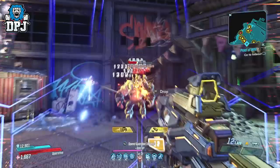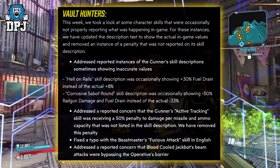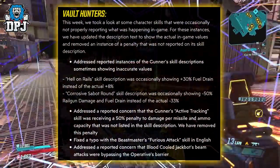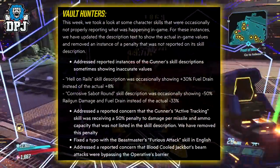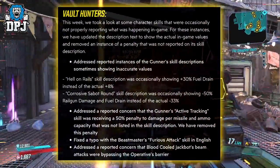Getting straight into it: Vault Hunters, this week we took a look at some character skills that were occasionally not properly reporting what was happening in-game. For these instances, we have updated the description text to show the actual in-game values and removed an instance of a penalty that was not reported on its skill description.